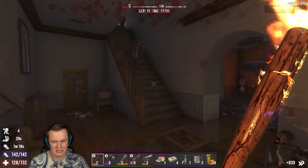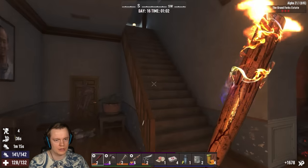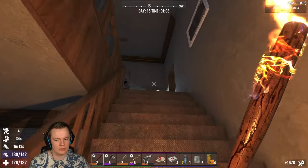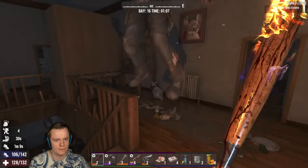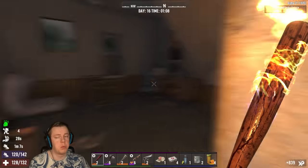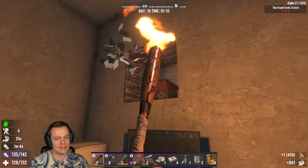Sometimes I should probably just go for power attacks, because based on my skills a power attack will always stun the target no matter where I hit them. This is kind of spicy actually.